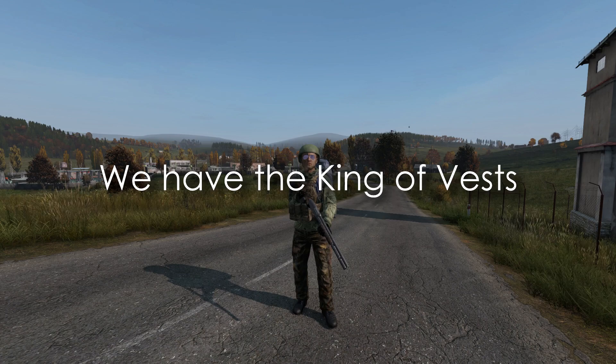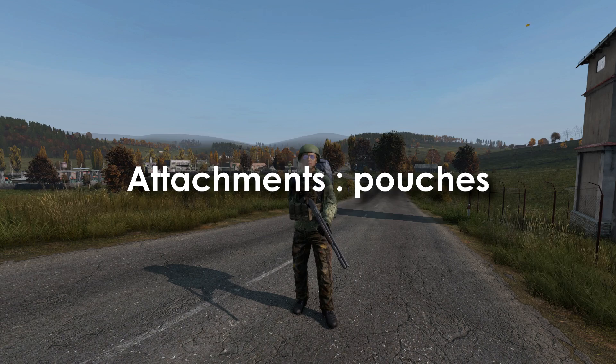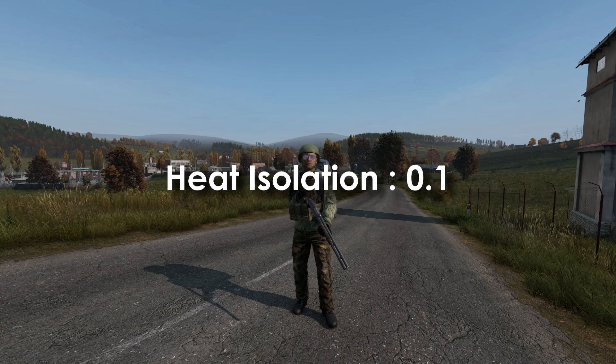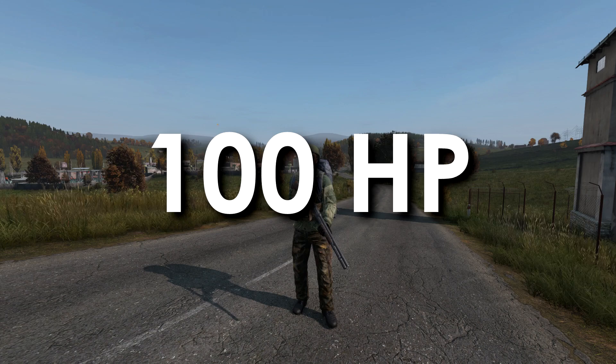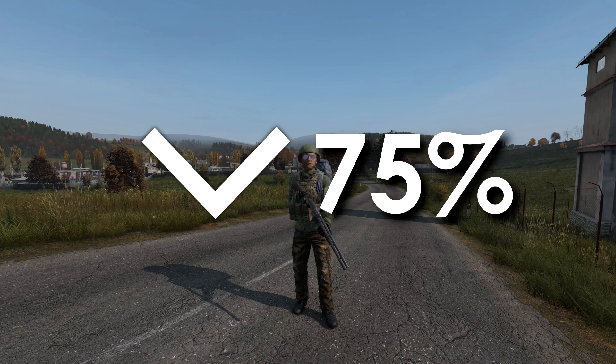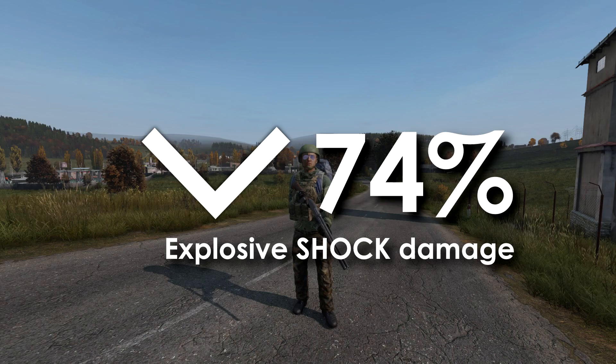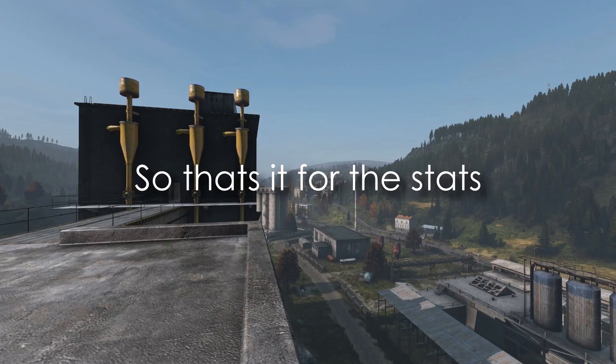Finally, the king of vests: the plate carrier. It weighs 12 kg, has a 4x4 item size, and allows attachments for a pistol holster and storage pouches. It has 0.1 absorbency and 0.1 heat isolation. With 100 hit points, this is likely why you've seen players tank multiple high-caliber chest shots. It has a 74% reduction to projectile shock damage, a 75% reduction to both melee health and shock damage, a 75% reduction to infected health and shock damage, a 50% reduction to explosive health damage, and a 74% reduction to explosive shock damage.